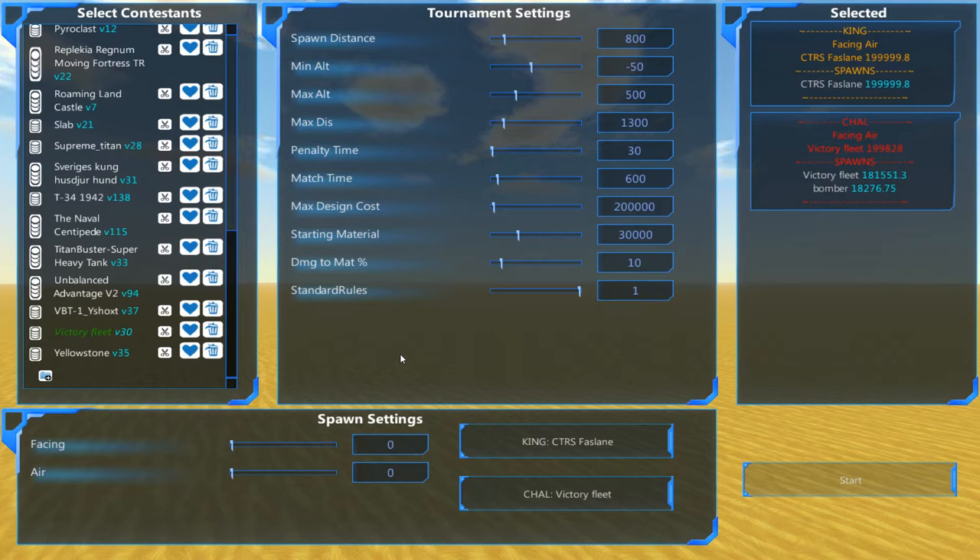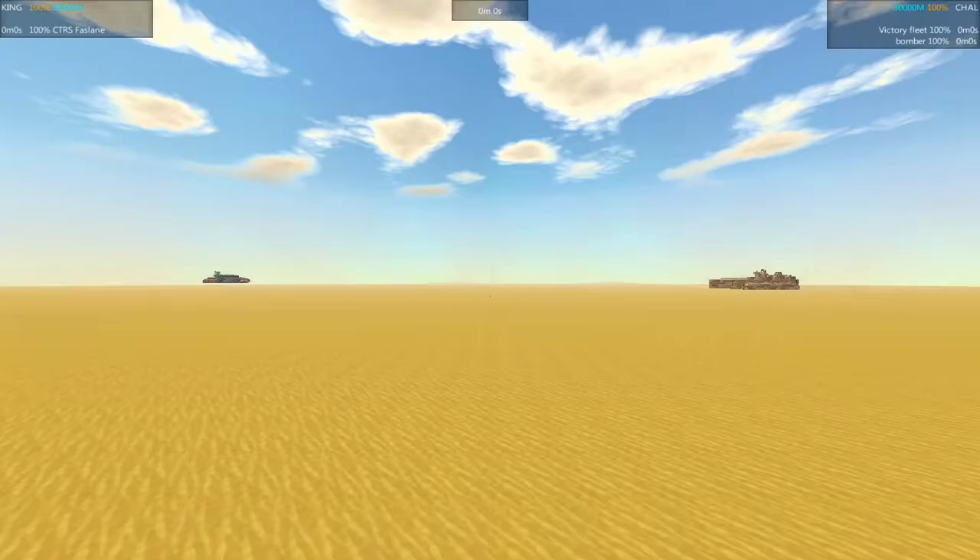Welcome back everybody. I am the Jimmer. This is the Battle Wagon Smash, episode 46. We've got the CTRS Fastlane by Mags taking on the Victory Fleet by Xanderzu. It's going to be a good battle. We'll do a quick introduction and then get the fight right underway.